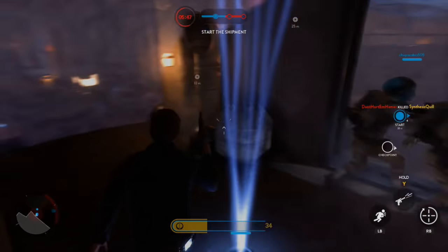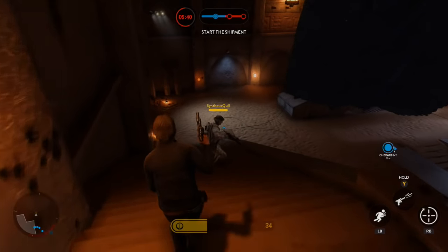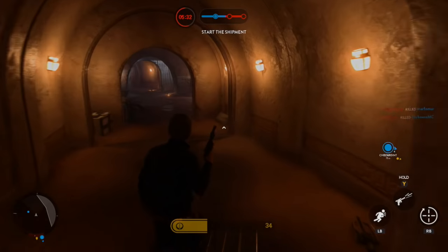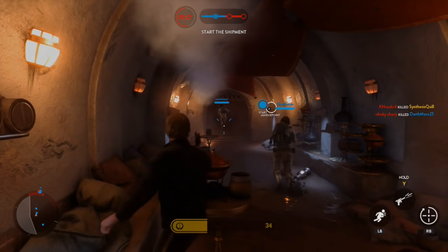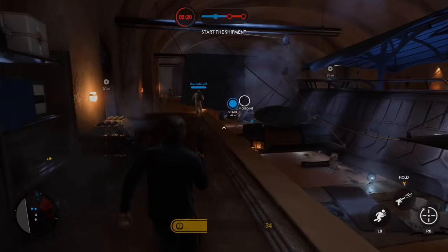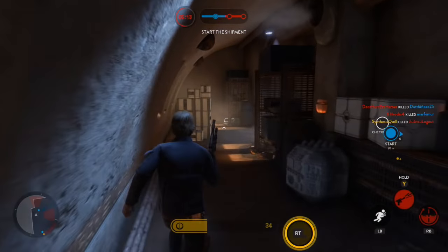Alright, Star Wars Battlefront Outer Rim update. Additional content functionality: Outer Rim is now available for Season Pass owners — that's these maps you're looking at right now. New feature: Hutt Contracts add a new way of obtaining weapons and Star Cards. One of the first things you should do when you load up Battlefront is go look at the Hutt Contracts, which is under your Collect screen.